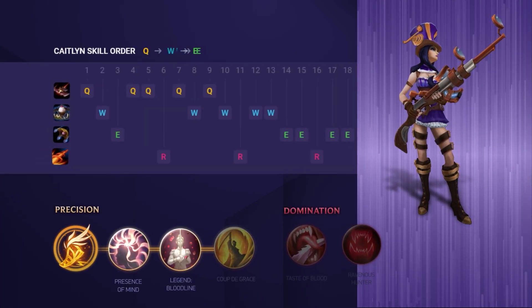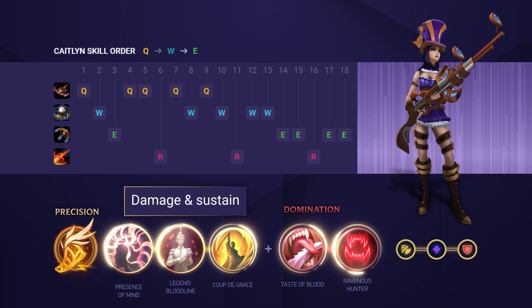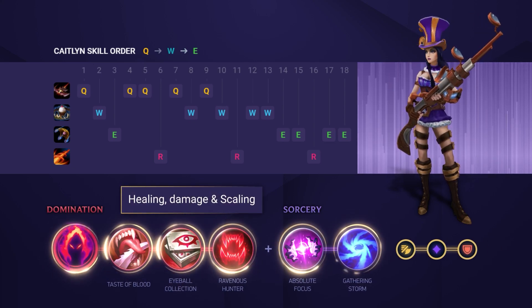When it comes to your runes and masteries, it depends on which build path you're going to go down. If you want to go for the more traditional route, go down the Precision Tree with Fleet Footwork, and then fill the rest of the runes out for damage and sustain. If you prefer playing the Duskblade build, you'll want to go for Dark Harvest, and then go for the runes with healing, damage, and scaling.